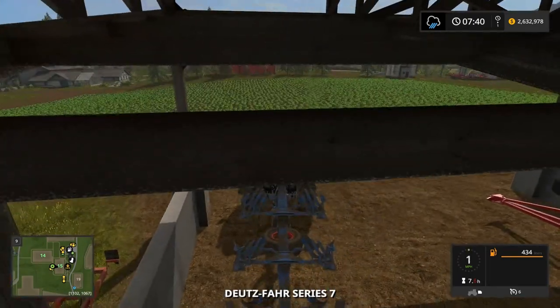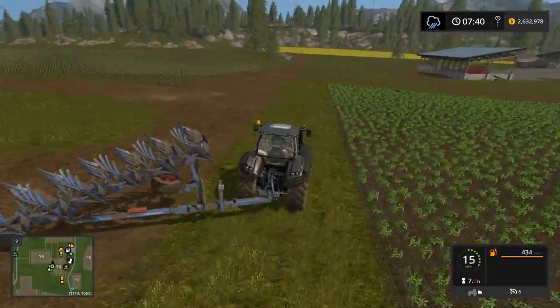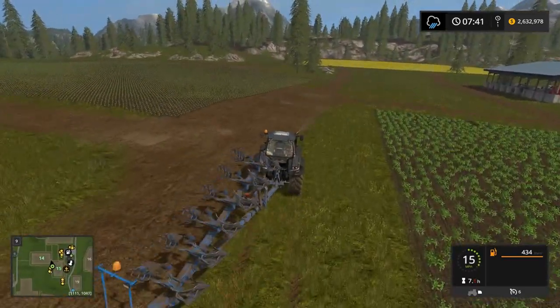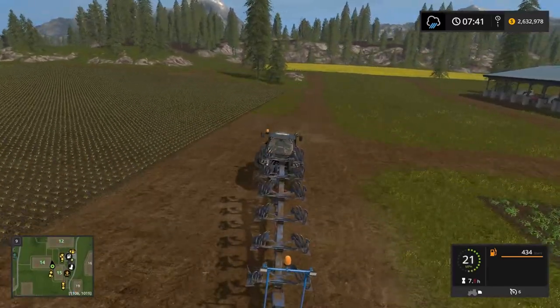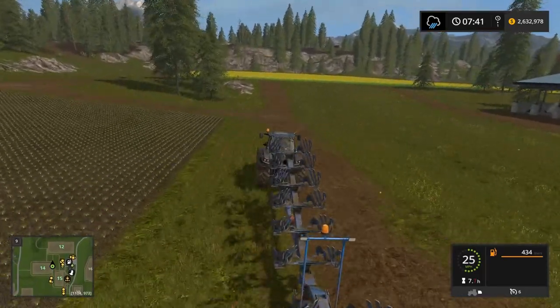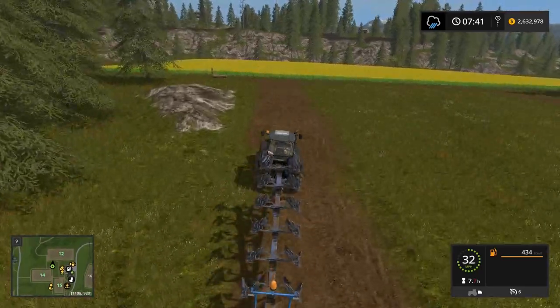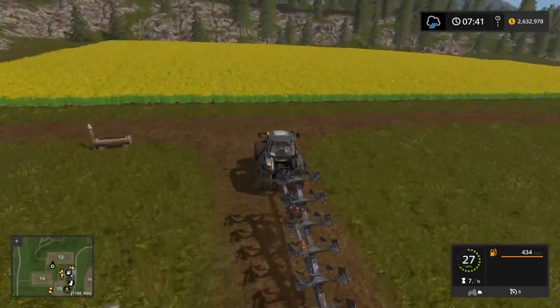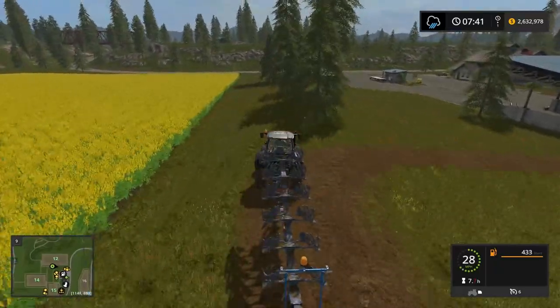We're heading for Field 7. Let's see if we can get through the woods — that's going to be the fastest route to get there, although we've got to make a real sharp turn around the pigs. Let's head straight out to the road.